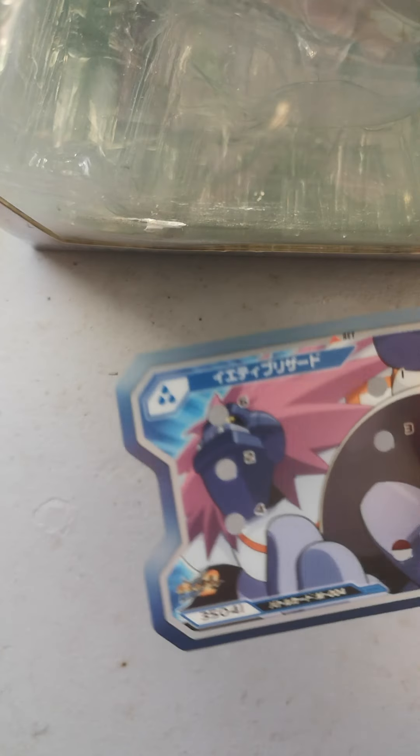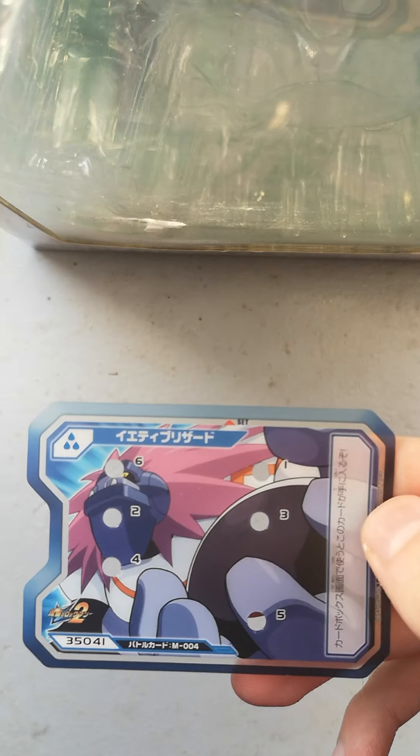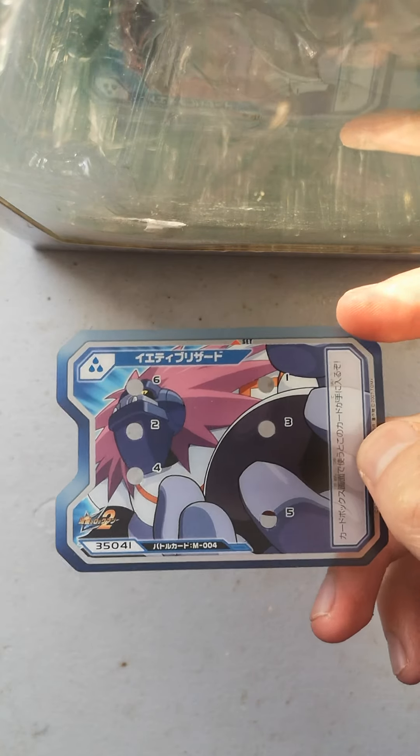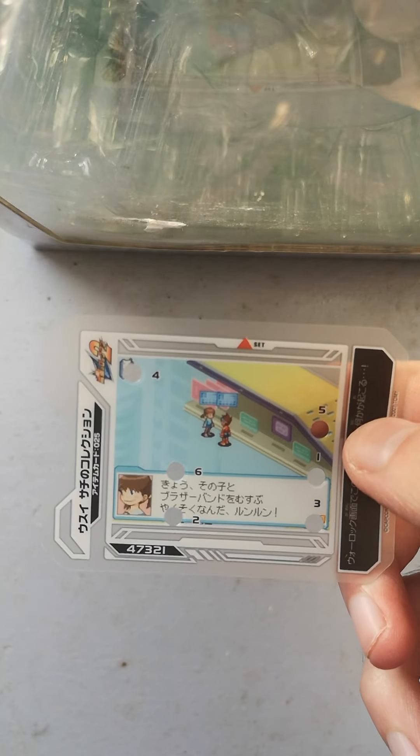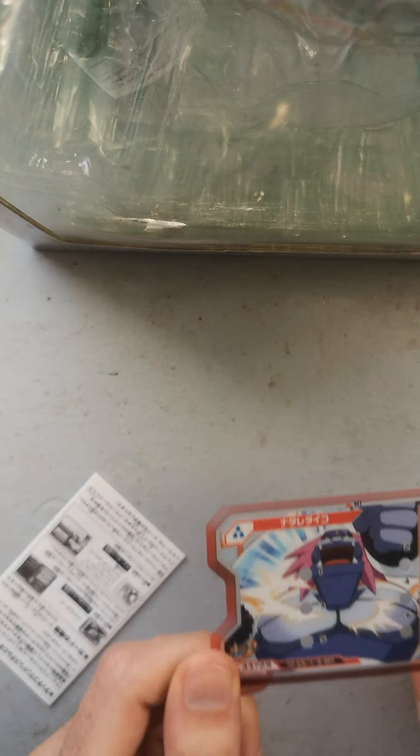Next pack — the first pack was a banger right off the bat, but we're looking for Torrent Wave. New card — Yeti Blizzard! I don't have the regular Yeti Blizzard; this completes my set. The next card — I already have you, you're an item card. The last card is a giga and it is Avalanche. I already have Avalanche, but that's not a bad thing to dupe on. Yeti Blizzard is new — that was more than enough for me.